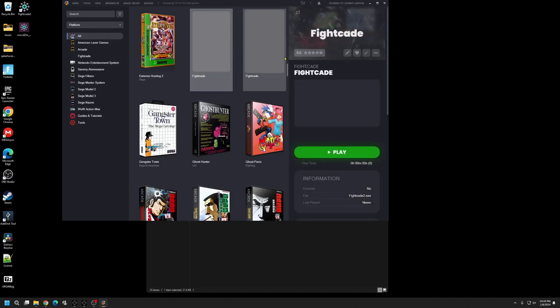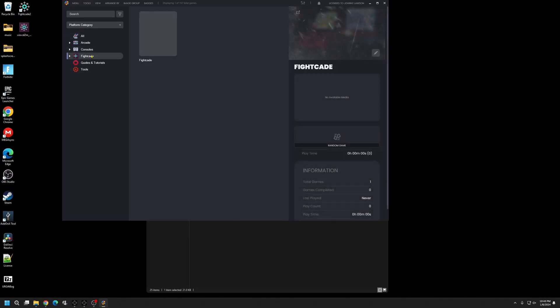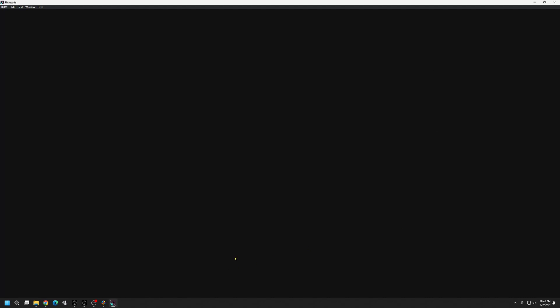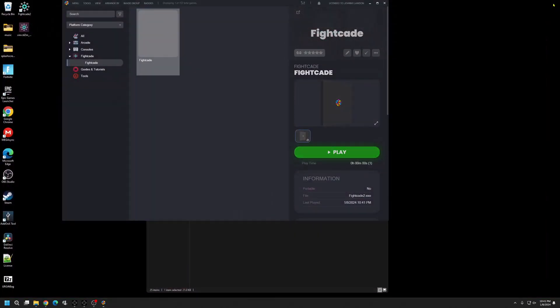Fightcade now shows up in the list. Click on it to confirm your category is set correctly — you can find it under the Fightcade category. We don't have any artwork yet, but let's click on it just to confirm it opens.